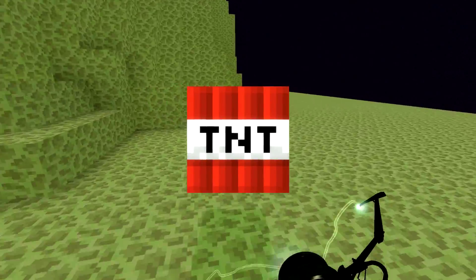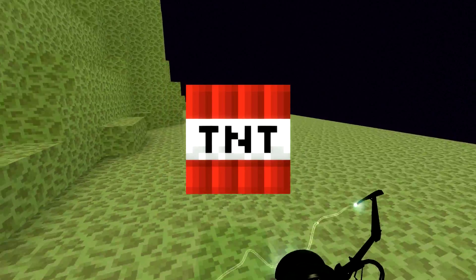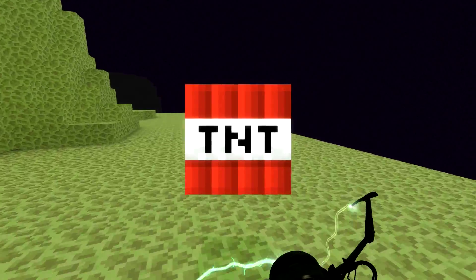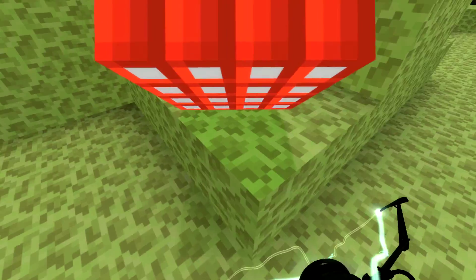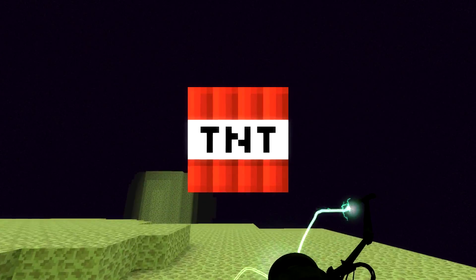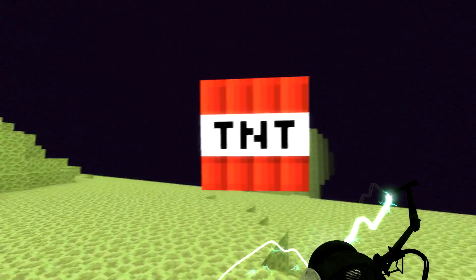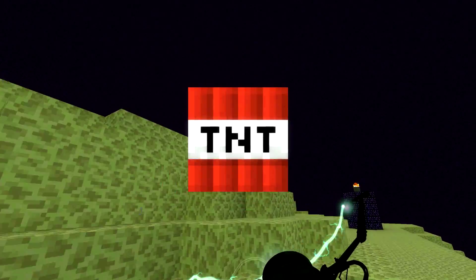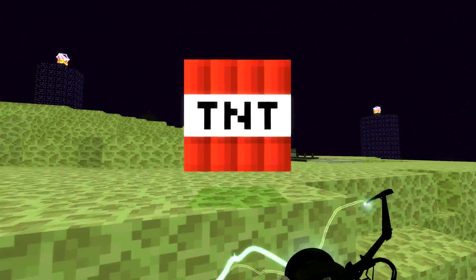Alright. So the TNT cannon was on the other side, right? Can I just drop it? No, it doesn't go off. Good — it's just bashing into the walls. Looks like there's an island over there. I wonder if the TNT cannon's on the island. Let's get some height on the situation.